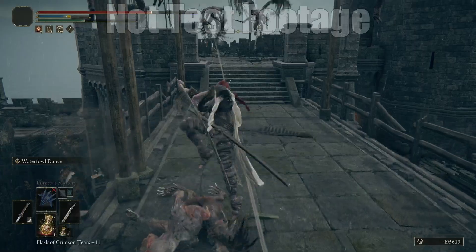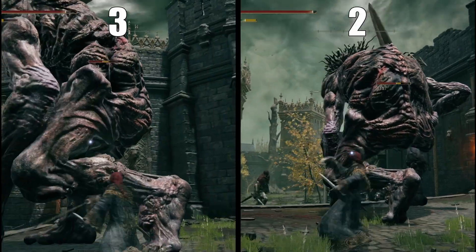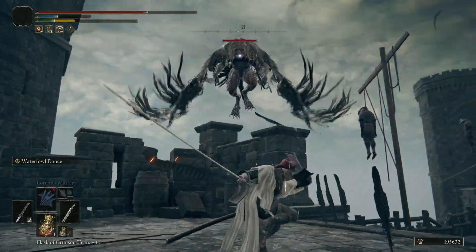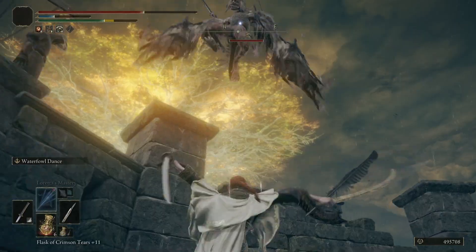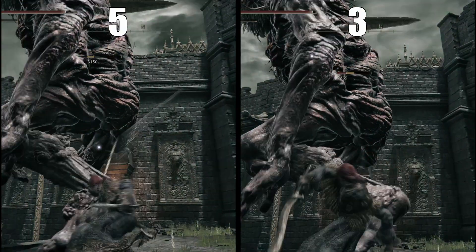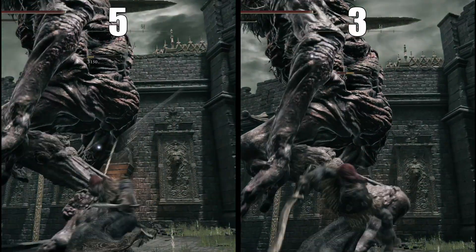A lot of people were swearing by whips being fast, but whips are actually rather slow. Looking at the footage, the whip manages to attack three times in the time it takes the katana to attack five. If you are a dexterity player — meaning a player after fast weapons — whips should not be your go-to. Not only do they hit like a wet noodle, they are significantly slower than katanas. The same goes for large curved swords like Bloodhound's Fang. It hits really hard, it's just not fast — only able to deal three hits in the time katanas do five.